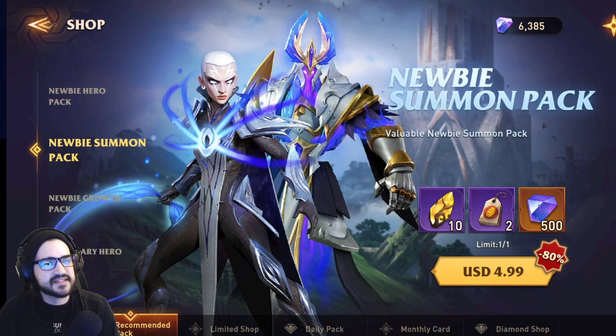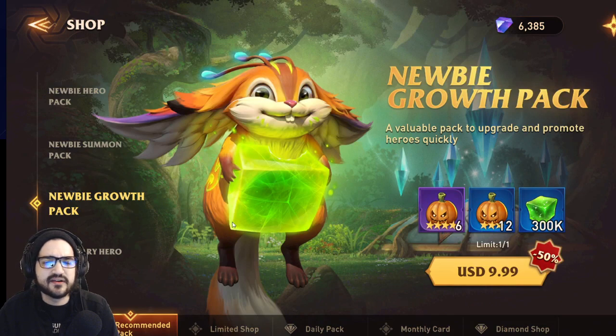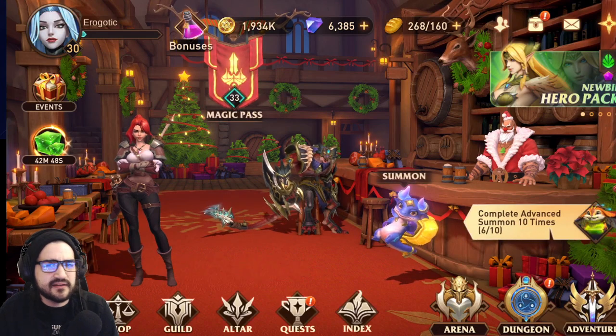It seems like they've also updated the newbie summon pack — 10 summon crystals, meal coupons, 500 diamonds for five dollars. I would definitely purchase this if you're looking to spend. This will give you a five-star, and then work on the next four. There's also a four-star newbie hero pack — I've heard she's great.